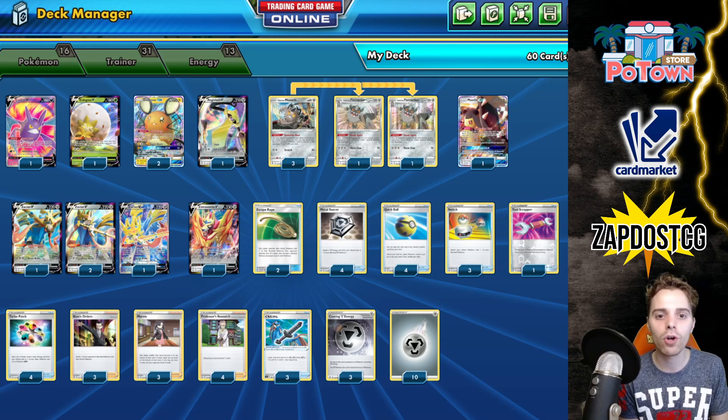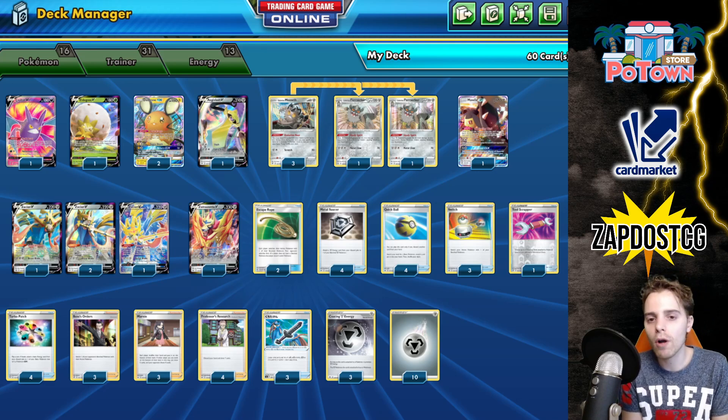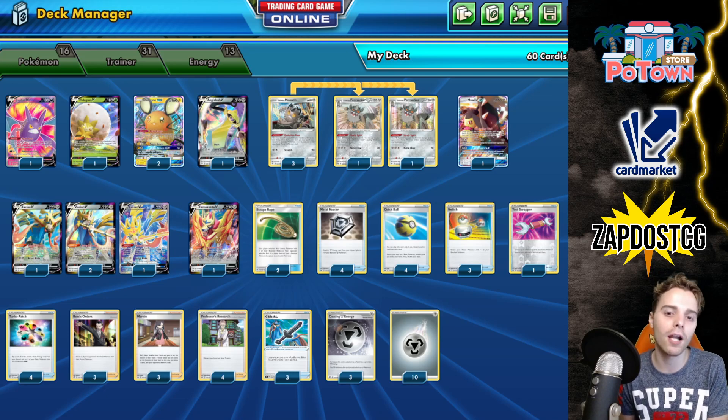How do we set Zacian up? We're resorting to the powerful Intrepid Sword, and we also have access to Turbo Patch and Metal Saucer. Metal Saucer is busted in any metal deck. Mawile can also be a formidable attacker in specific matchups — sometimes Mawile takes the last couple of prize cards. There are three copies of Boss's Orders in here, plus Eldegoss so you can bump that up. I'm also thinking about cutting the Tool Scrapper, which is nice for getting rid of Big Charms. You can cut it for a third Galarian Berserker or a Great Catcher to rely on the Mawile strategy.